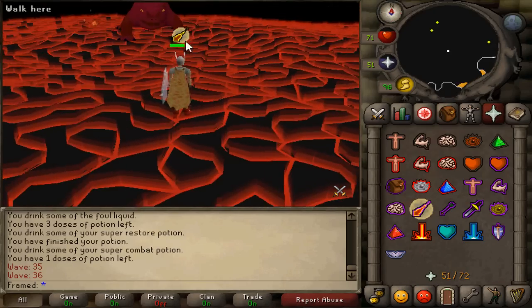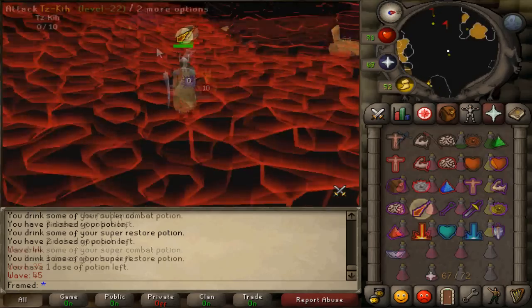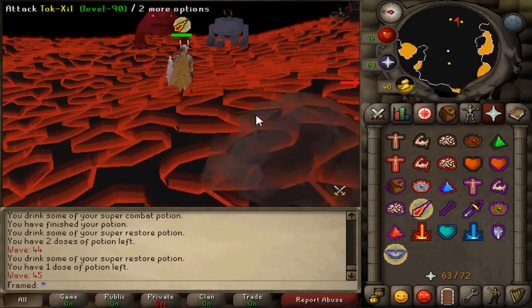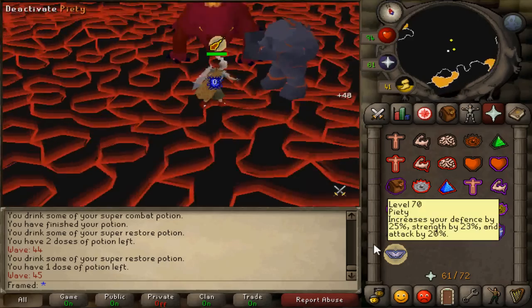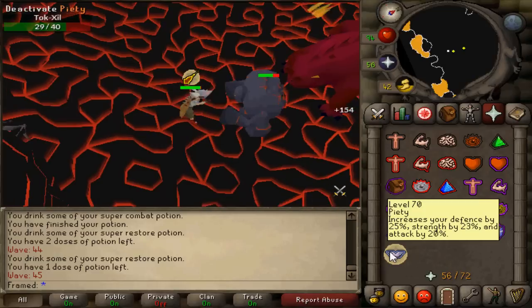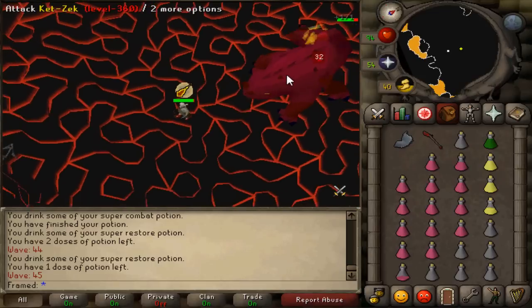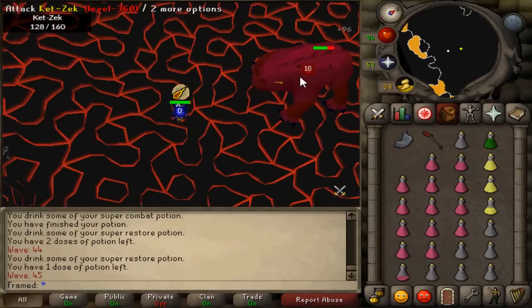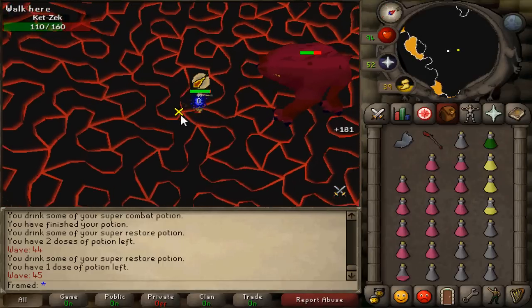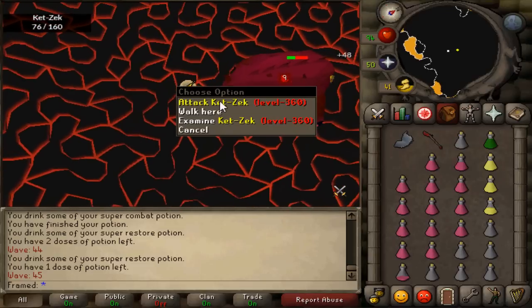The way I kill the 360s throughout the entire caves is I wait until they try to mage me. When they start their mage animation, I hit them and take a step back, so you safe-spot them the entire time and make sure they don't melee you. Once they start that animation it's pretty much guaranteed — if you don't have your prayer on you will get hit. There's no real point in prayer flicking the 360s unless you're very experienced. Just get a rhythm: hit it, step off, hit it, step off, maybe wait a second after every hit.